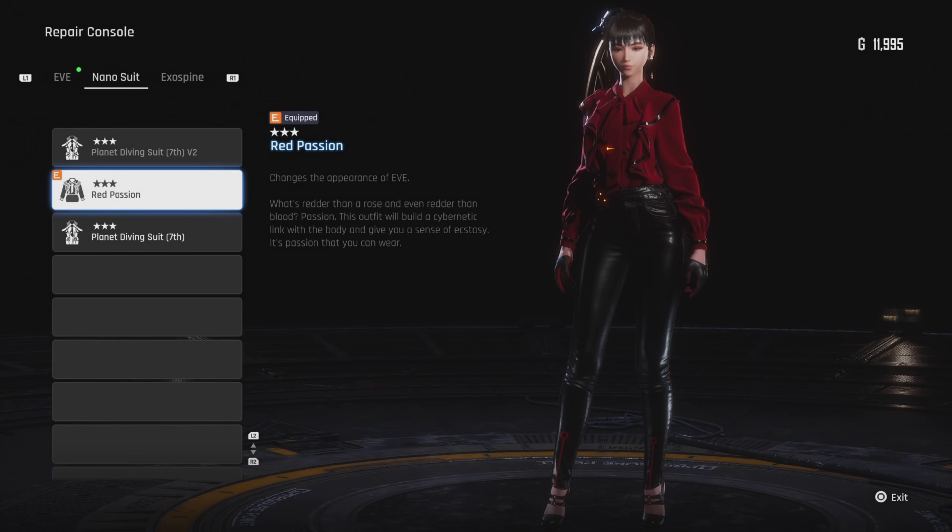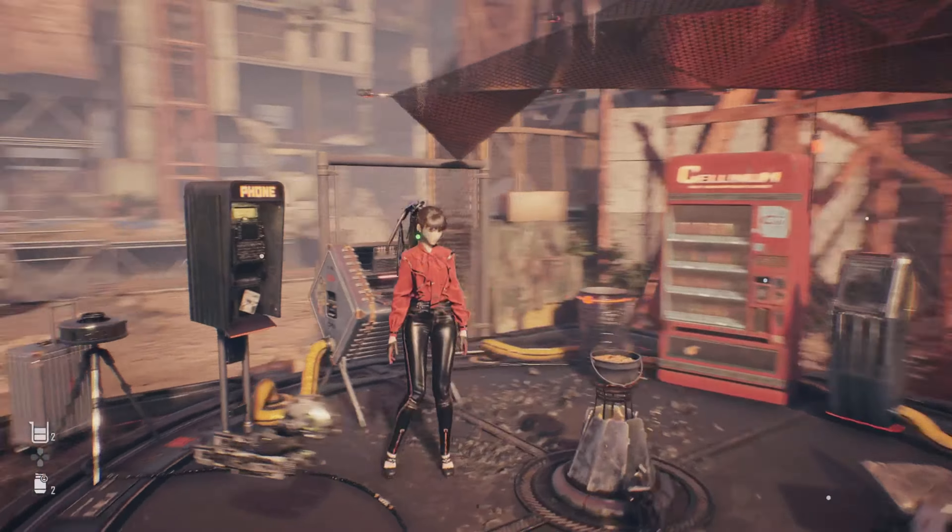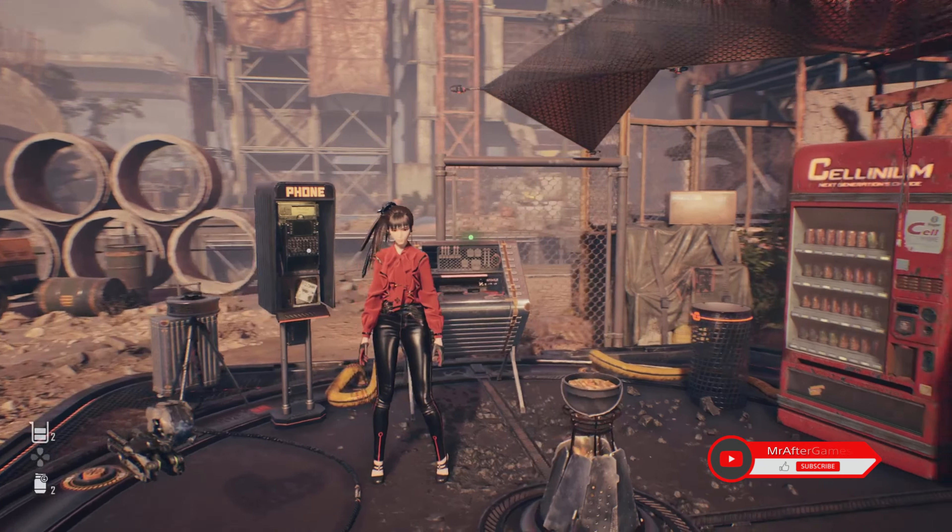Now if you head back to the repair console, you're going to unlock it. Go to Nano Suit — this is where the suits will be unlocked. Here we have Red Passion. You're going to need some extreme polymer material, advanced polymer material, and polymer material. Hopefully you have all the materials and then you can unlock it.